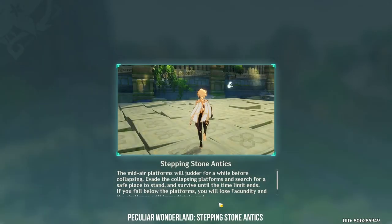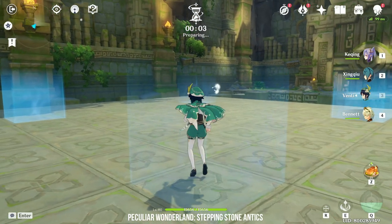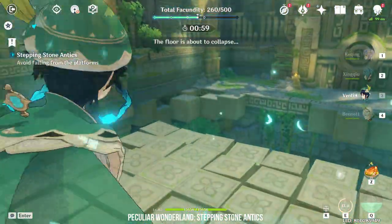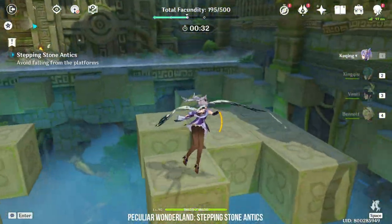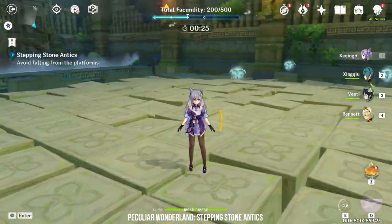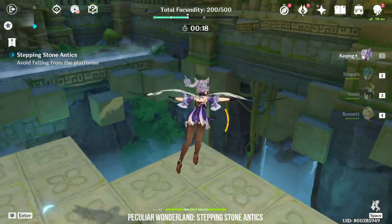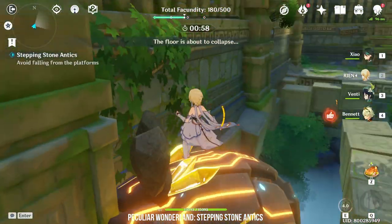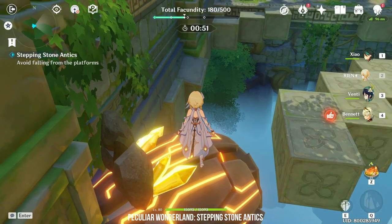The fourth challenge is called Stepping Stone Antics. Basically you need to stand on platforms that are not shaking until the time runs out. I do not recommend using Venti here because he seems to get knocked out of the sky — I think there is a barrier if you fly too high. Instead, you can cheat with Keqing quite consistently as her cooldown is much shorter than Venti's. Alternatively, you can use Geo Traveler to make a platform and stand on the edge until the time runs out, but manage your cooldowns and be careful of hitting the skybox.